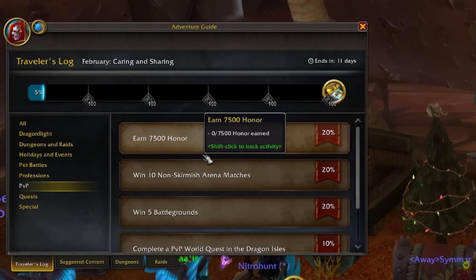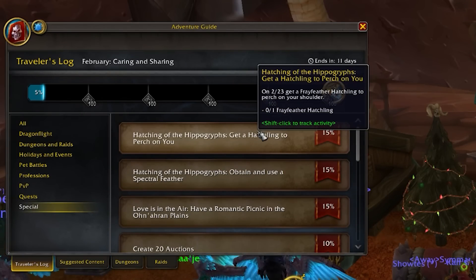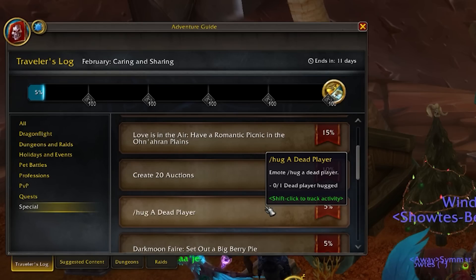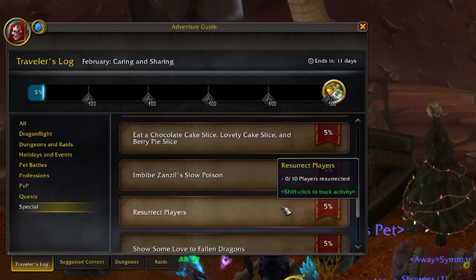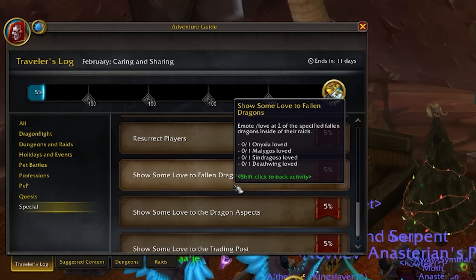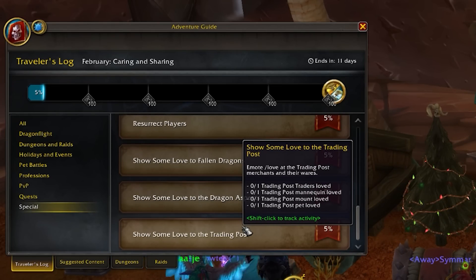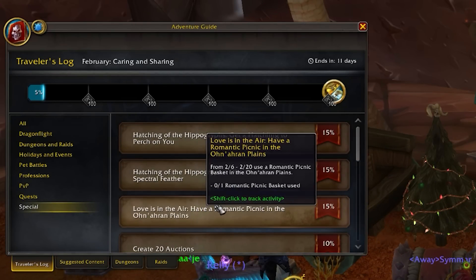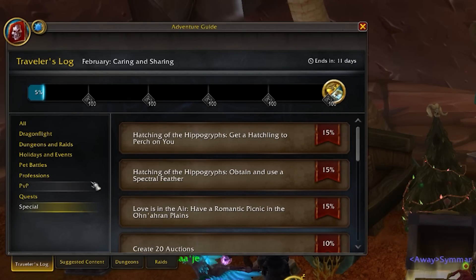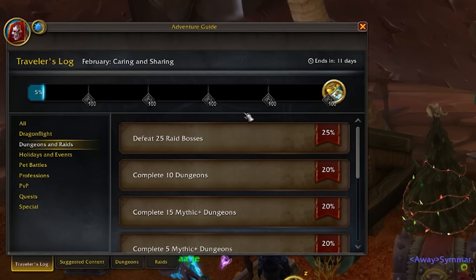There's also PvP — things like earning 7,500 honor or winning battlegrounds. And then there are special fun ones too: if you're not a PvPer, a PvEer, or a pet battler, you can hug a dead player — yep, that's one of the options. You can resurrect a player, or show some love to the dragons by using the /love emote at specific fallen dragons: Onyxia, Malygos, Sindragosa, Deathwing. You don't have to do all of them — each activity contributes a percentage and it's 100% total, so there's only a handful of things you need to do and you have an entire month to earn your Trader's Tender. It's a really nice passive thing to get players out in the world, and it's completely optional since it's all cosmetic.